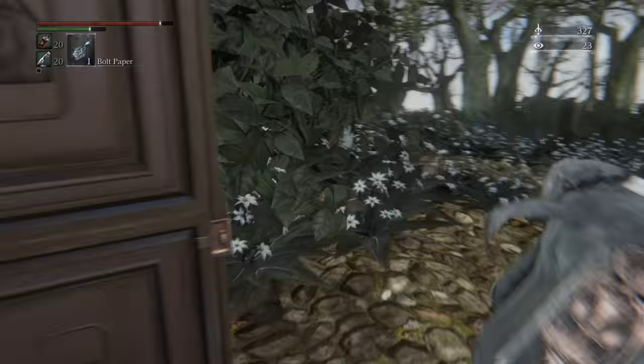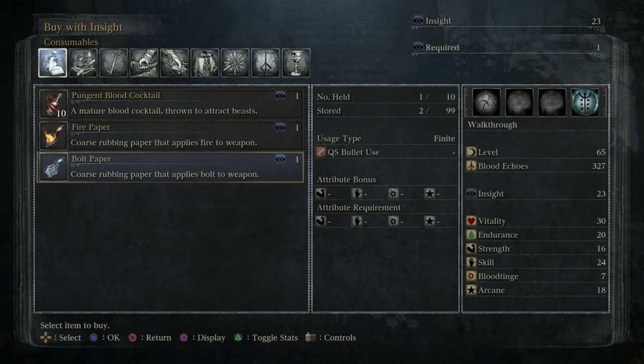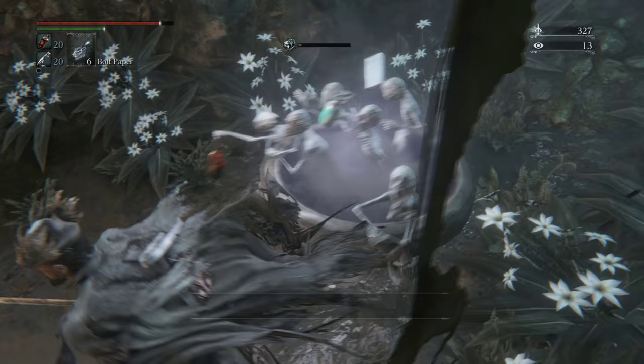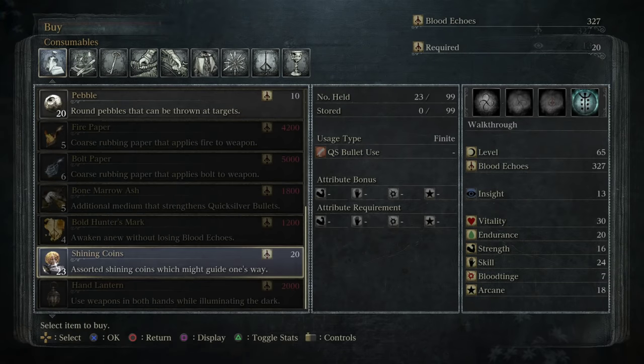For this next fight, we are going to want more bolt paper, so we can pick some up right here. I'm also gonna get some fire paper. I think we are good on everything else — we still got plenty of hunter's marks.